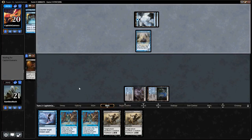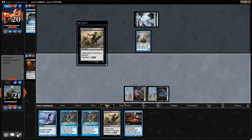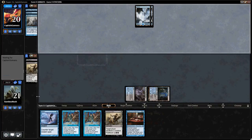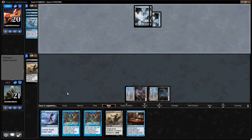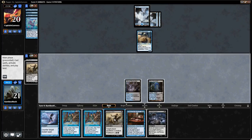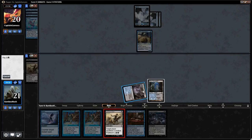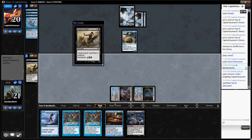If we have this type of tempo advantage, we really want to capitalize on it. He could have Daze, but as usual you want to play against what they do have, not what they might have. He's very close to Spire Golem, but this Chainer's Edict is not going to get better if he has the Spire Golem, so I think I'm just going to play it. It looks like he might have Vapor Snag or Force Spike, but I'm still going to make this play. We are missing lands, which is basically a death sentence against Delver.